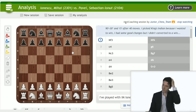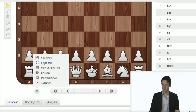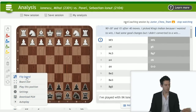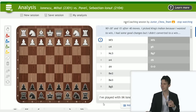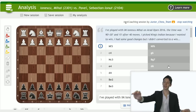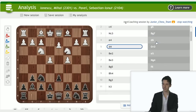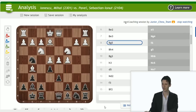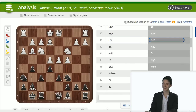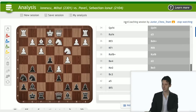We have approximately 27 minutes for the final game. I've played — I am Ayonescu Mihan, I read — Open 2016, time control was 90 minutes and 30 seconds per move. I picked the King's Indian because I wanted to win; I had some good chances but didn't convert. Let's see the King's Indian — my old opening. This is all theory up to a certain point. You didn't include too many comments, Junior Chess Team, but we'll see what I can do.